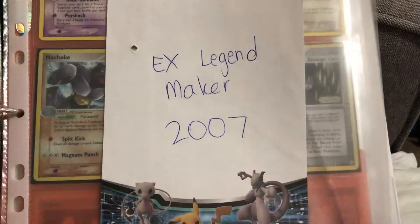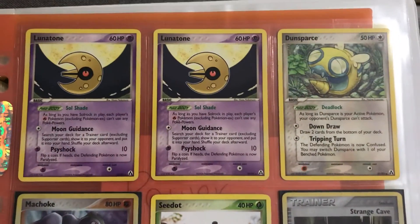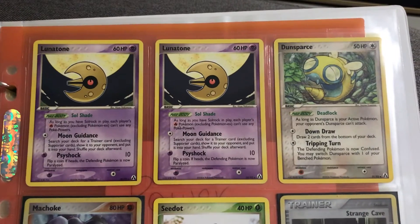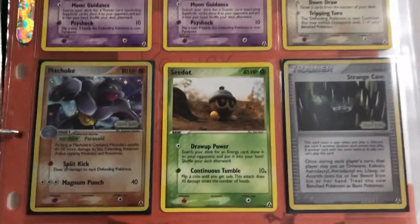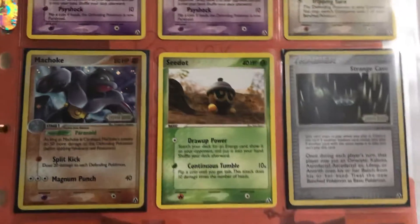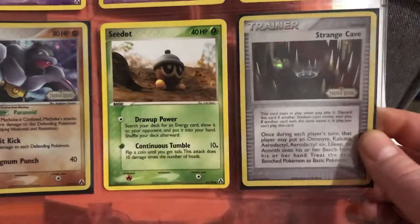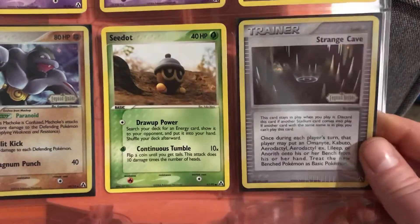Next we have EX Legend Maker from 2007. I don't have many of these unfortunately — two Lunatones, Dunsparce, Machoke, Seedot and Strange Cave. Machoke here is a holographic and so is the Strange Cave.